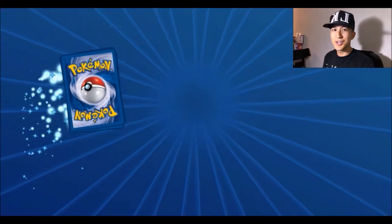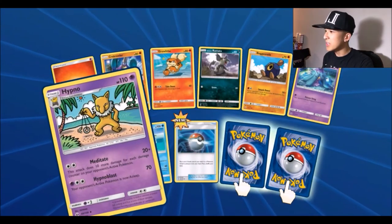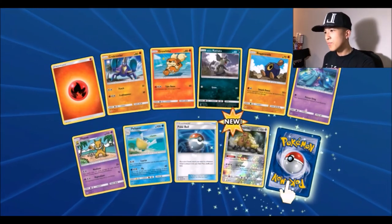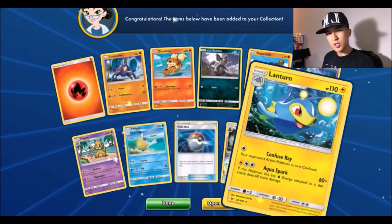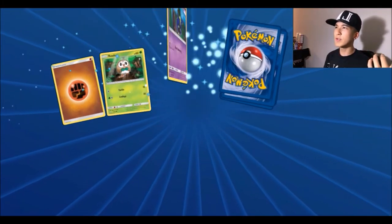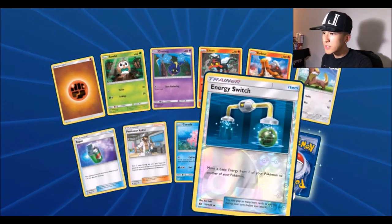I lost track of the pack number. We got a Growlithe — first one — a Hypno, a Palossand, a Pokéball, a reverse Alolan Dugtrio which is also normally a foil, and a Lanturn. Lanturn was actually one of the first electric and water type Pokémon.